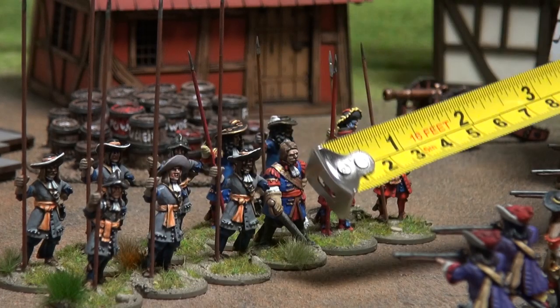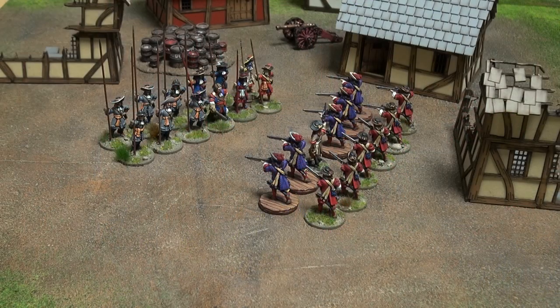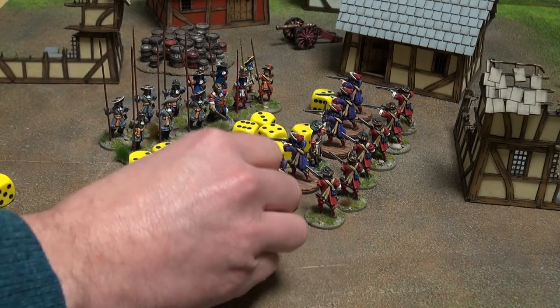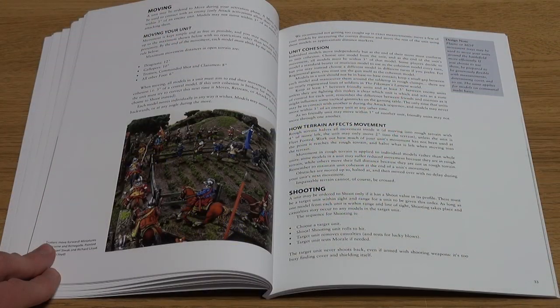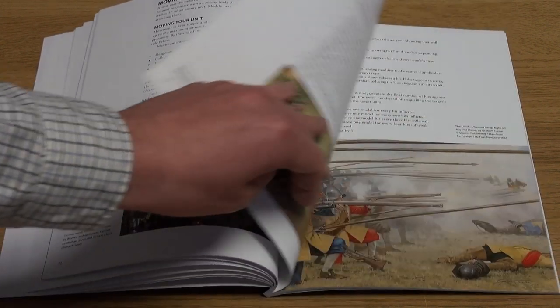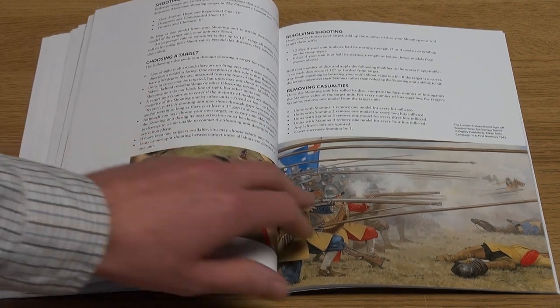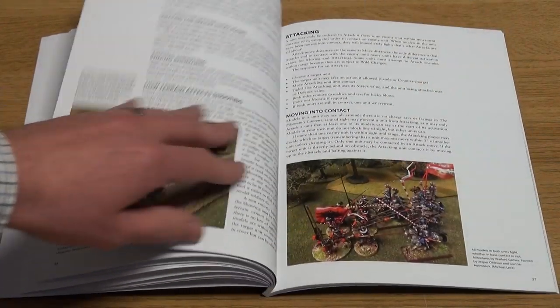The next section covers shooting and melee. In order to hit, 12 dice are rolled if the attacking unit is above half strength, or 6 if the attacker is below. This formula will again be familiar to players of Lion or Dragon Rampant, with casualties removed based on dice scores compared against the target's stamina.